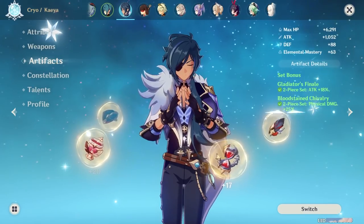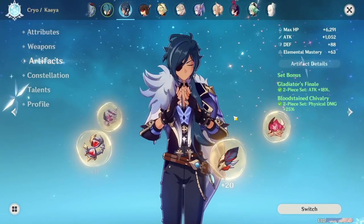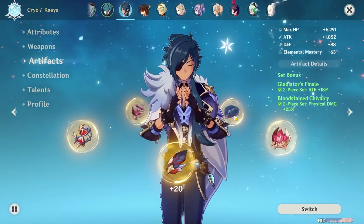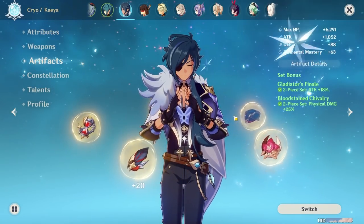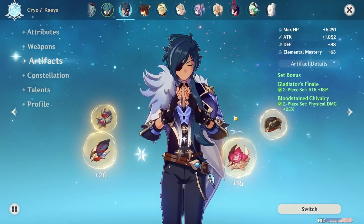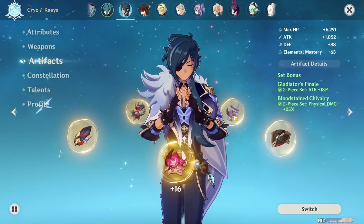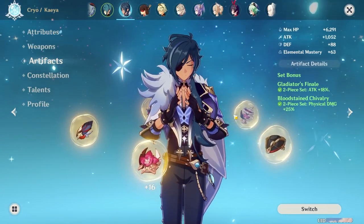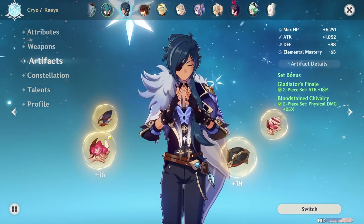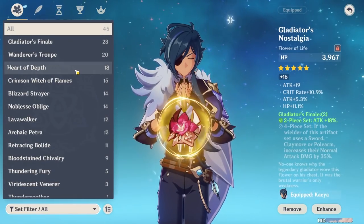Now let's talk artifacts. I have my Kaeya in a two-piece Bloodstained Chivalry and a two-piece Gladiator's Finale. I'm getting that 25% increase on physical damage from the Bloodstained, and an 18% attack increase with the Gladiator's Finale. This is what I'm currently running. I've gotten lucky on the Gladiator's Finale artifacts, which is why I've kept them. Another alternative to look at to balance him out and give him more Cryo damage is the Blizzard Strayer set. I haven't gotten lucky on the Blizzard Strayer artifacts, which is why I'm not using it.